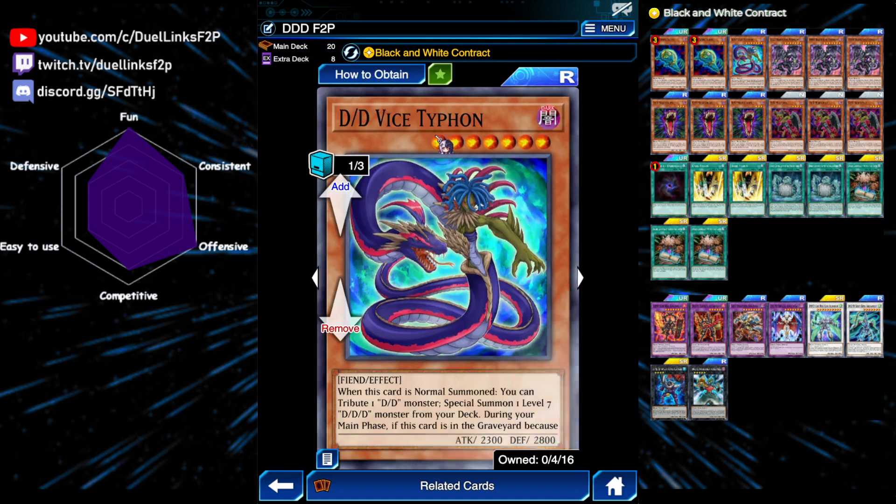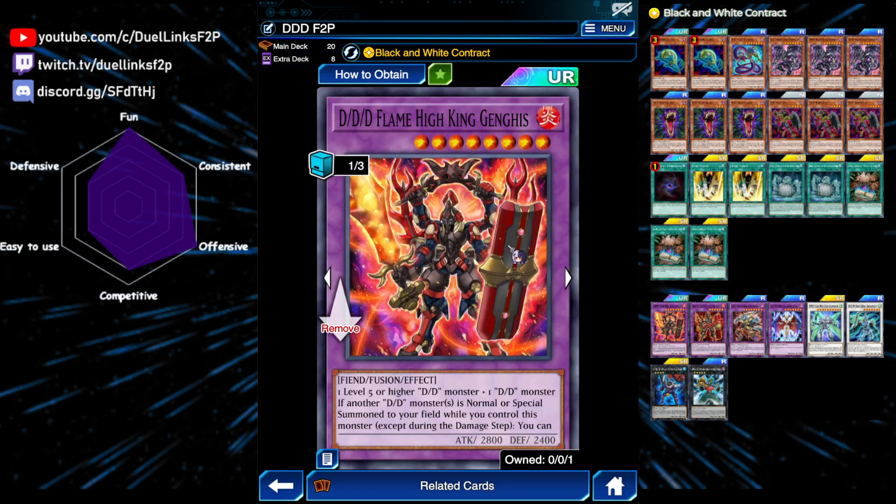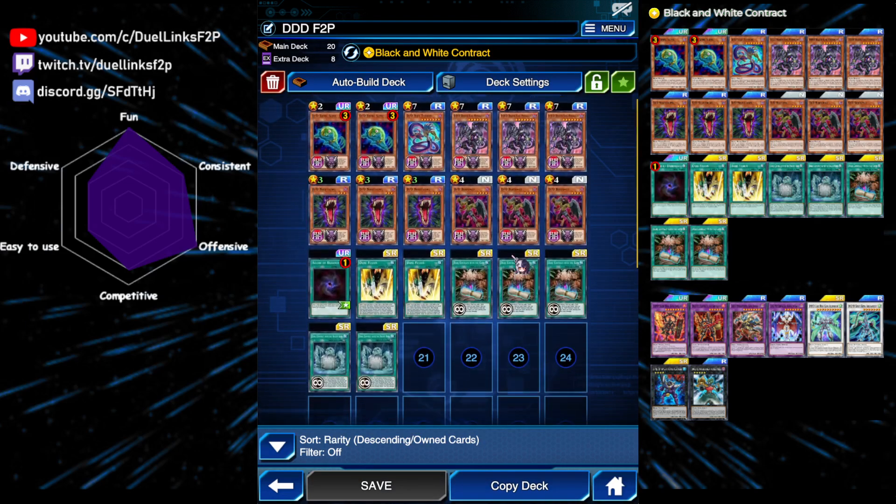Next is one copy of Vice Typhon. This card can be used as a fusion material during the turn it's sent to the graveyard by banishing itself and other monsters in your graveyard, and it can fusion summon any level 8 or higher DDD monsters. The main monsters you will be making will be your Flame High King Genghis or your Beowulf, which are both level 8.